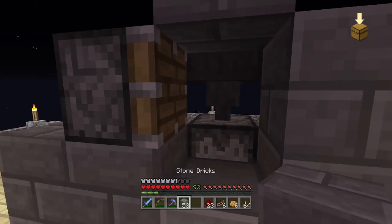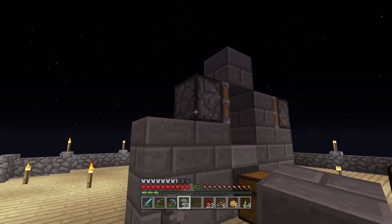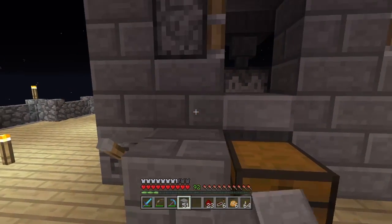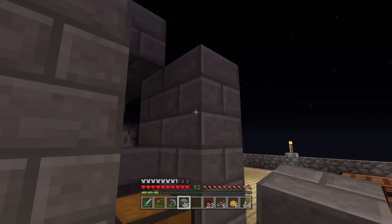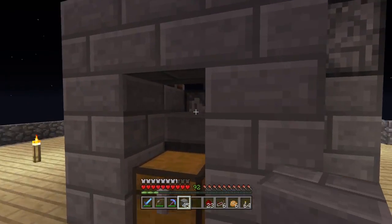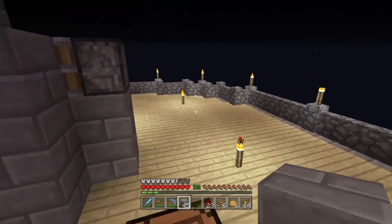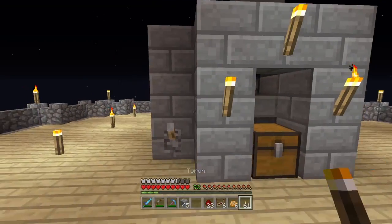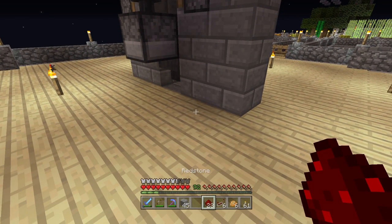I do have to make a few tweaks to this design since we don't have another lava source, but this should do the trick. We'll have some glass going up to cover the pistons since they look ugly. We'll have a glass block where the dispenser is so you can see the chickens inside, and let's put some lights up.